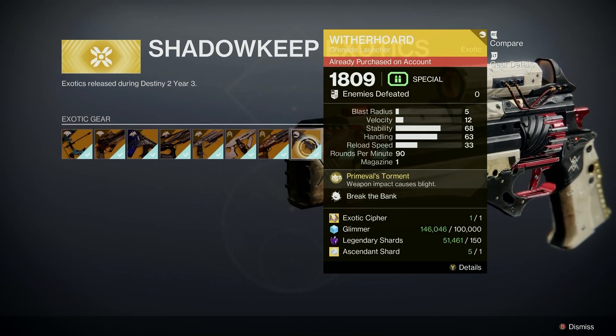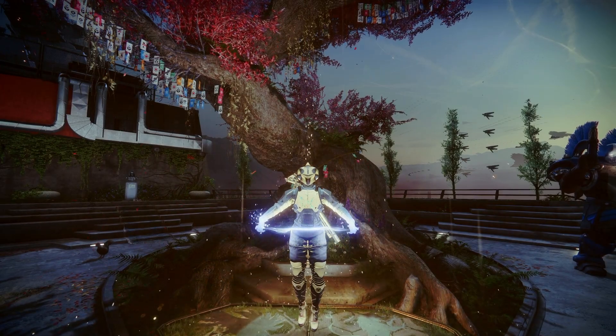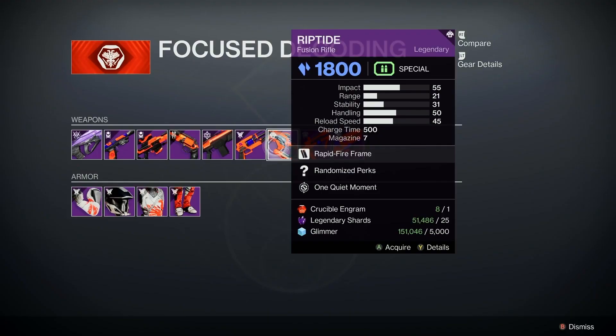Witherhorde is probably the hardest weapon to acquire in this video, with it only being available within the Lost Light monument in the tower. It'll cost you 1 exotic cipher, 100,000 glimmer, 150 shards, and 1 ascendant shard. Riptide is acquired the same way as Hothead and Borrowed Time — however, this time it will be with the crucible vendor Shaxx, and it will cost you 1 crucible engram, 25 shards, and 5,000 glimmer.